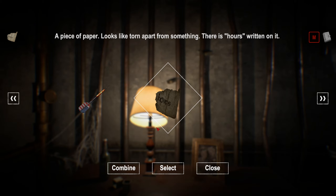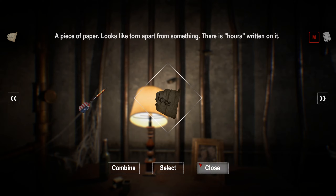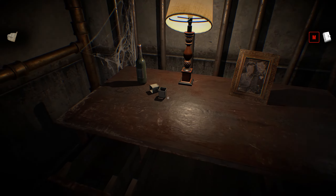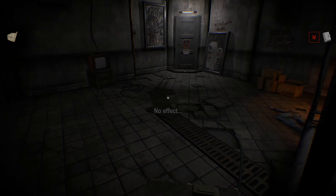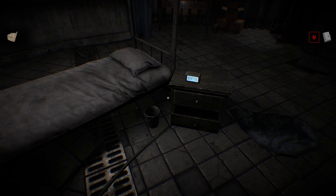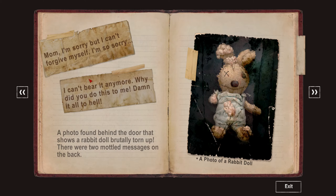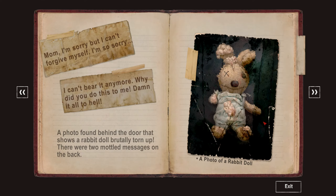What if I take that, select that, and then combine? Failure. Minute hours. What does that mean? Let's look at this. 'Mom! I'm sorry, but I can't forgive myself. I'm so sorry. I can't bear it anymore. Why did you do this to me? Damn it all to hell.' Found behind the door - a rabbit dog brutally torn up. There were two mottled messages on the back. Creepy. Nothing of use in there.